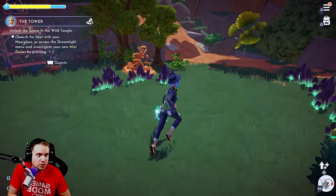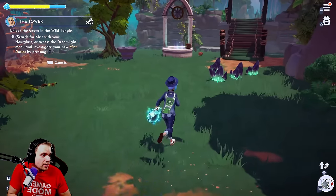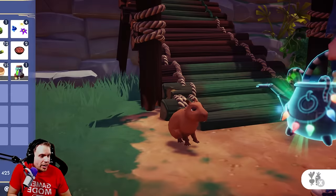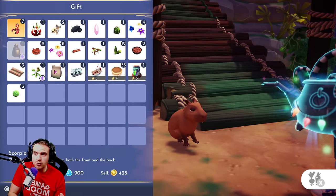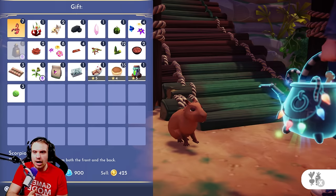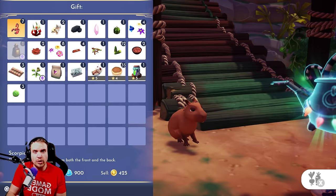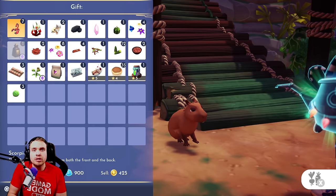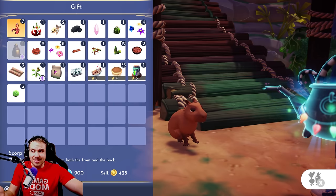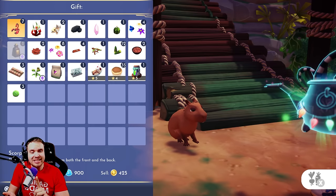Capybaras are the same as squirrels — you can actually approach them just normally. Here's one. They're not going to run away, they're like little baby squirrels. The way to tell if the food you gave them is their favorite food or just a liked food is very simple. Favorite food gives you either a bag with a motif in it if you haven't collected all the motifs yet. Once you collect all the motifs, you're going to be getting dream shards from their favorite foods. If you get anything else besides the dream shard or a motif bag, that means it's just their liked food.